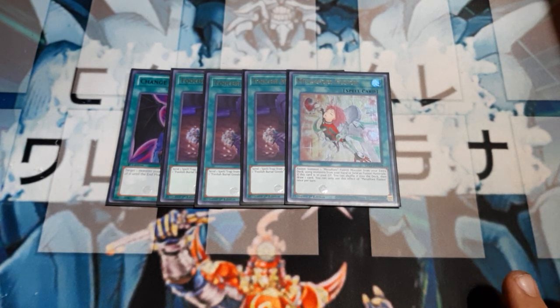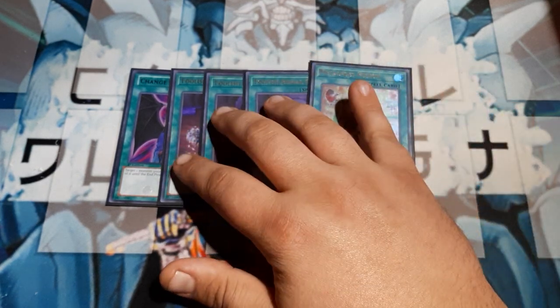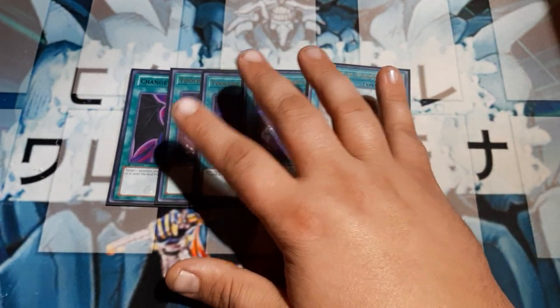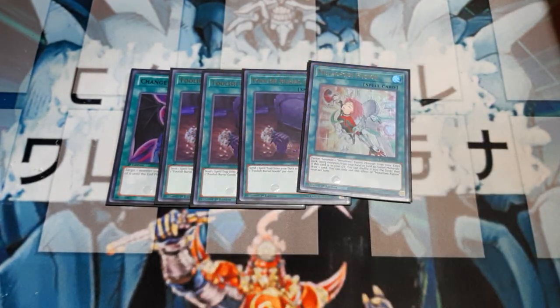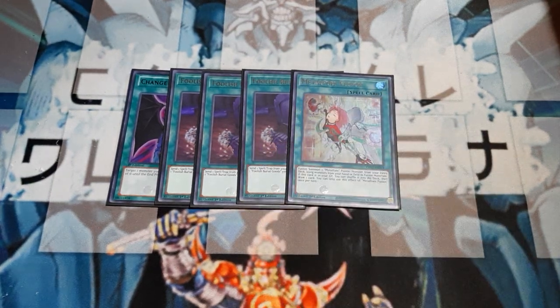Look guys, if you don't want to do the Foolish Burial Goods and Metalfoes Fusion package, that's fine. You literally drop those four cards and change them — what would I change them into? Like, literally Call by the Grave, Feather Duster, and add another card of your choice, could be a third Effect Veiler, whatever you want. But I really wanted to give this a go, so that's what we're doing.